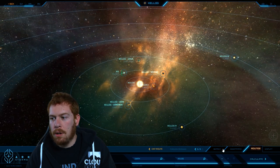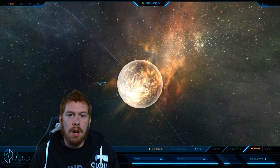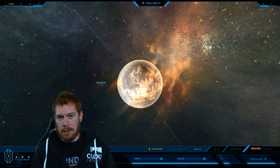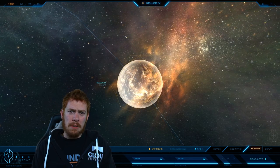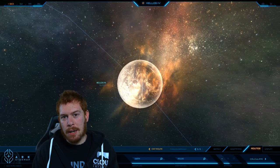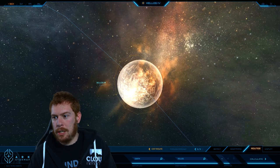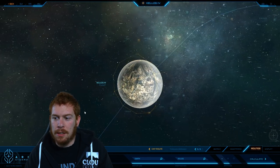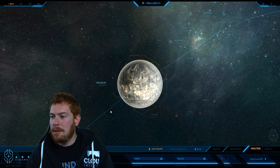Kellogg IV is a super earth covered in copious resources. A lot of people want to mine those resources, but there's still ongoing debate about how best to handle it. There have even been petitions to allow prisoners of Quarterdeck to open up mining operations there to generate profit for the UEE, and private companies want a chance too. But so far, no permits have been handed out and it has remained untouched, other than by some rogue individuals who sneak onto the planet and try to mine in stealth.